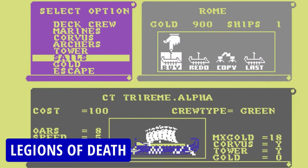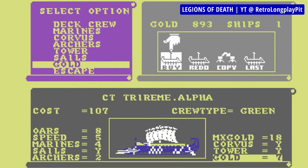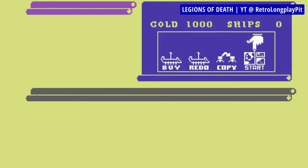Legions of Death is a turn-based strategy for one or two players set during the Punic Wars between Carthage and the Roman Republic. The game is mainly focused on naval warfare, and each of the scenarios has a set victory condition of either amassing a certain treasury size, holding a set number of cities or sinking a number of enemy ships. Upon achieving them, the scenario is completed.